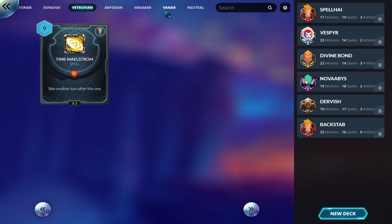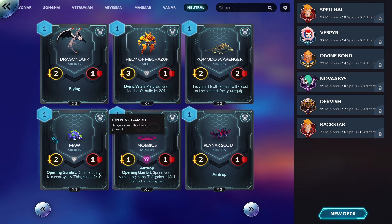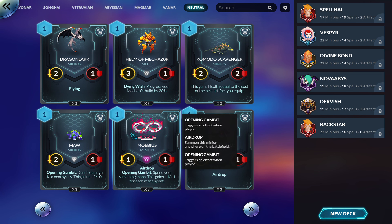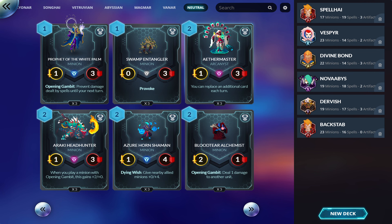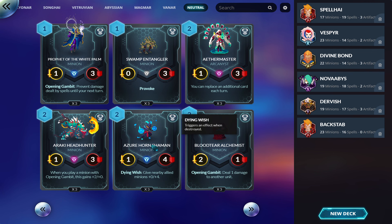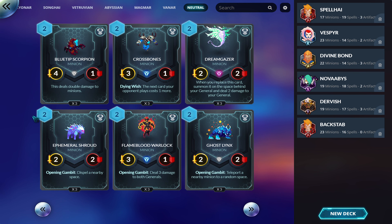Going through neutrals: there's a zoo variant for Vitruvian but I don't remember how it works. One-drops in general aren't good outside of zoo, but there might be something there. The mulligan-helper neutral is pretty good in control decks because more mulligans help you get to your tech choices. There's not enough Opening Gambit synergy for Vitruvian to care much about that trigger.